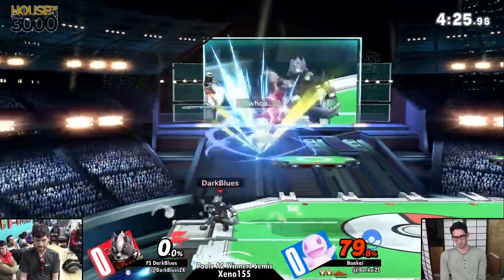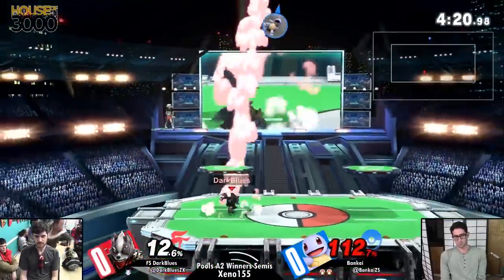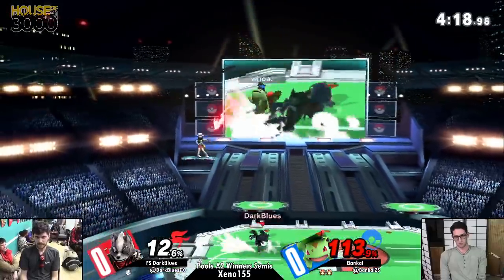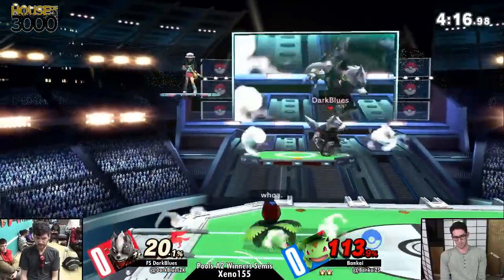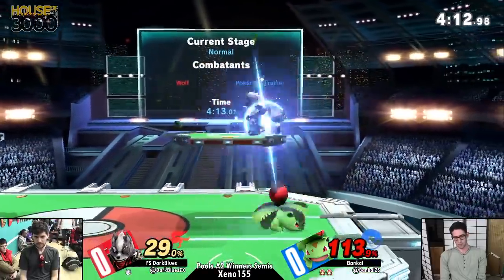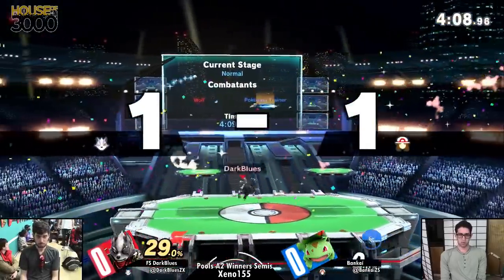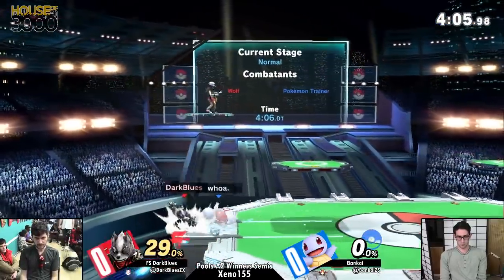Force center stage now - big, meaty hitbox, we all know how good that move is. Up smash on Squirtle - light, so it's not enough. And Ivysaur's backdash - you can't parry it because the other hits will just hit you before you have time to act. You have to parry the second hit specifically; you can't parry the first hit or you're punished.